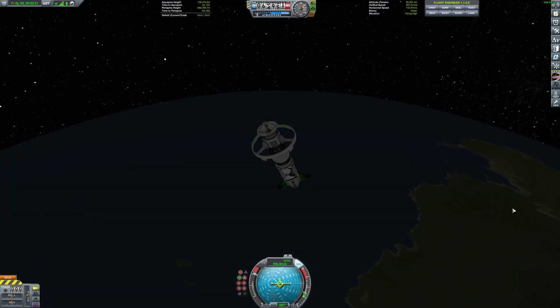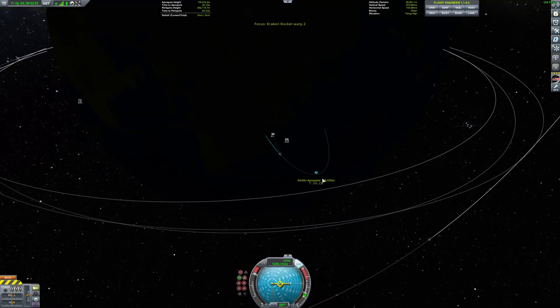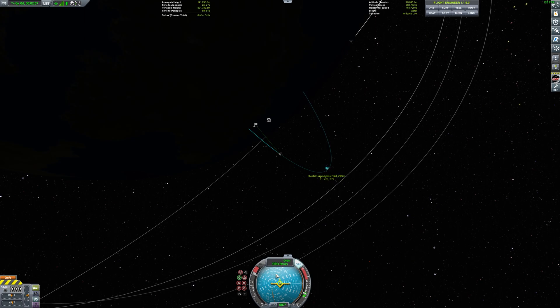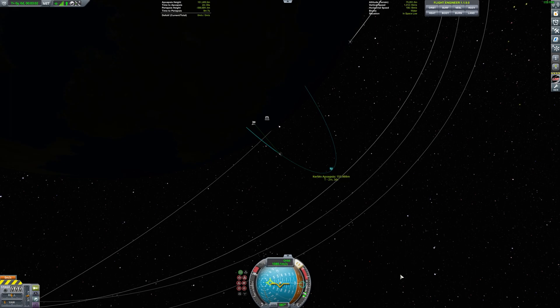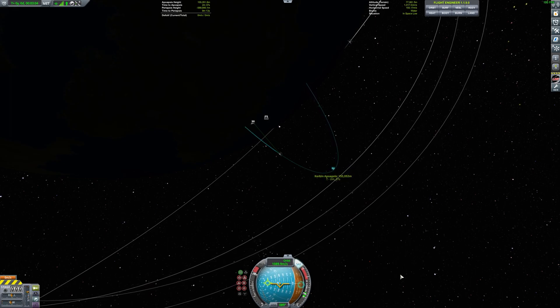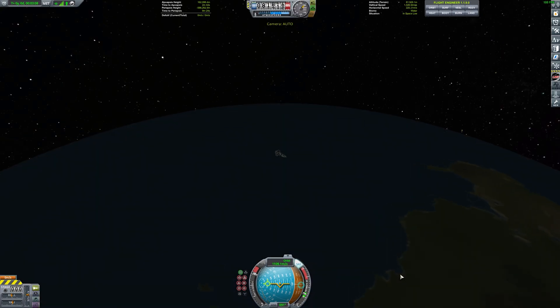Just as we leave the atmosphere we check — we got a really nice apoapsis going. So we can start to curve out a little bit. We're gonna keep the warp drive charging though, so gravity stays warped for us just a slight bit and we can keep getting a crazy boost out of the Kraken drive.